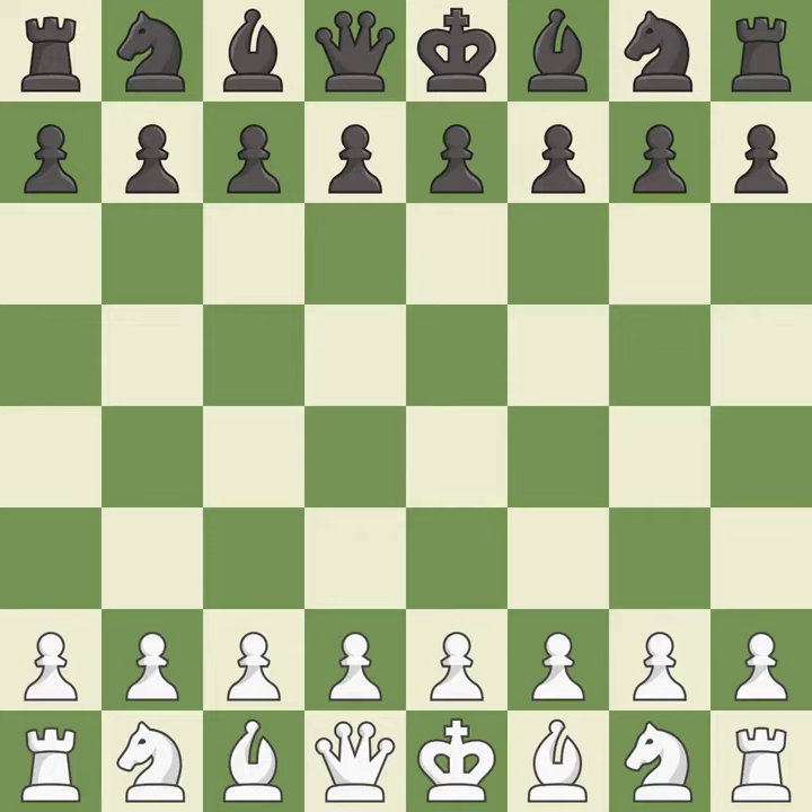English opening, fianchetto, ultra-symmetrical line. One player was winning but then gave it away. Black got the better of white in that game. White played the opening well, but black was on another level. Black found some nice moves in the middle game.